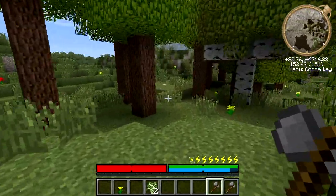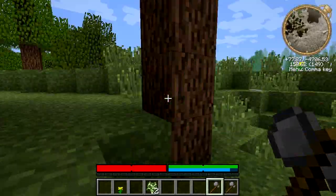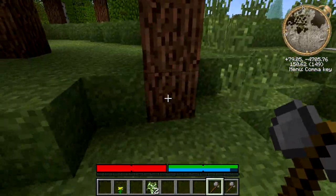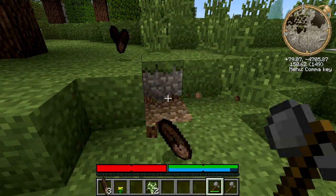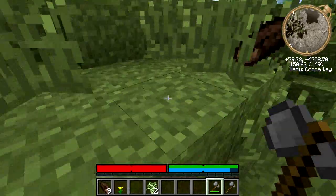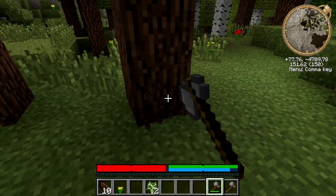Now we need wood — we'll definitely need it to survive our first night. The way you chop down a tree is you find the lowest portion and start chopping. It's going to seem slow, and it is, but the good news is you get the entire tree down when you finish chopping, so it's actually a little bit quicker than it might otherwise seem.